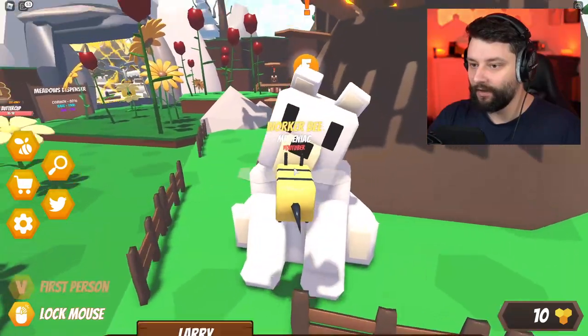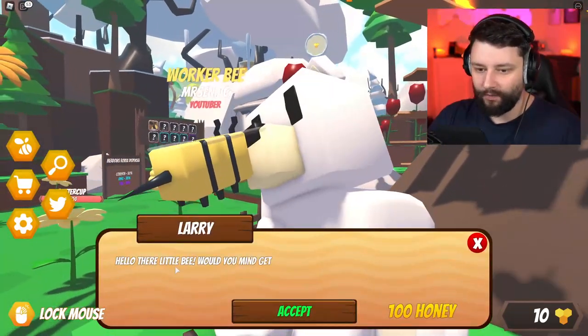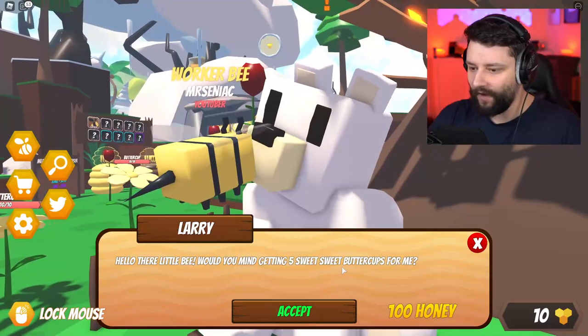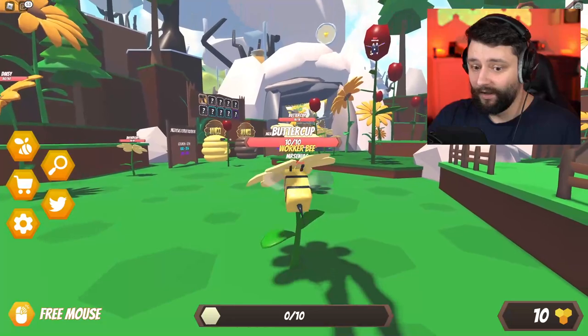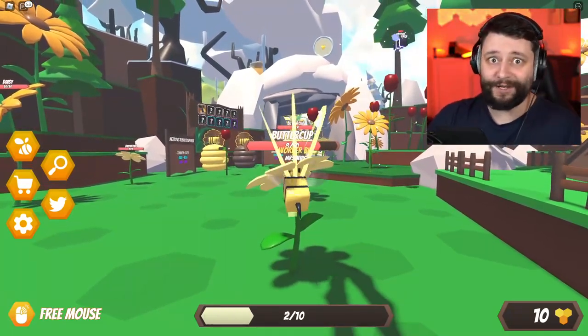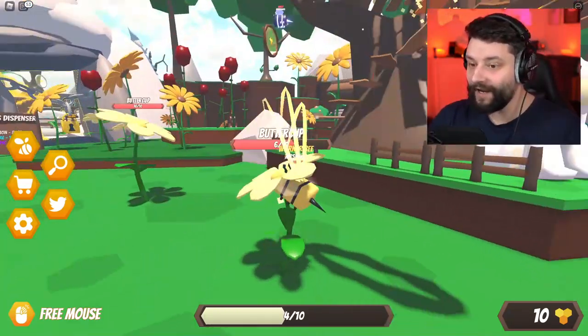Let's speak to your boy down here. What you got for me, boy? Hello there, little bee - would you mind getting me five sweet buttercups for me? He'll give me a hundred honey if I do that. Anything for you, Mr. Bear, anything for you right now.